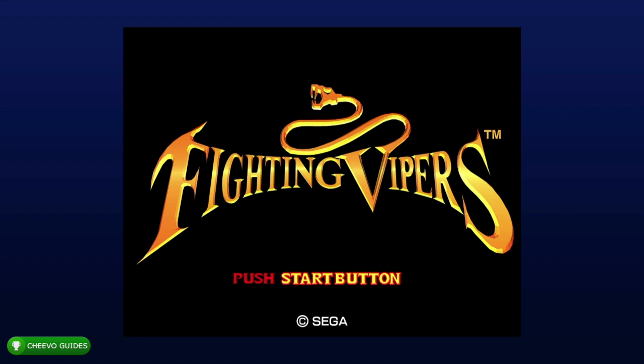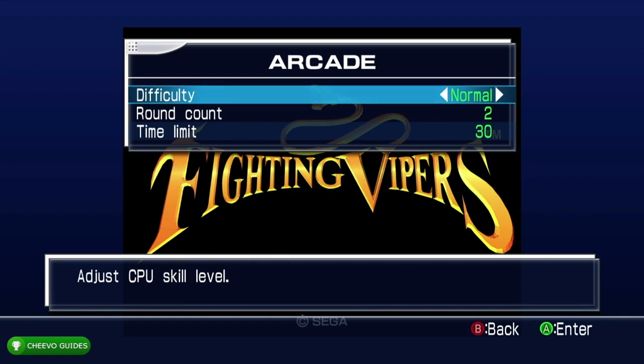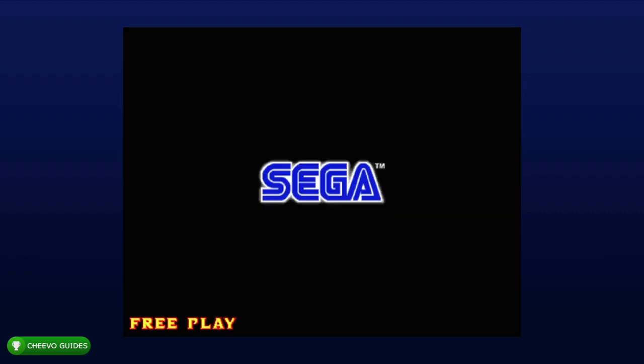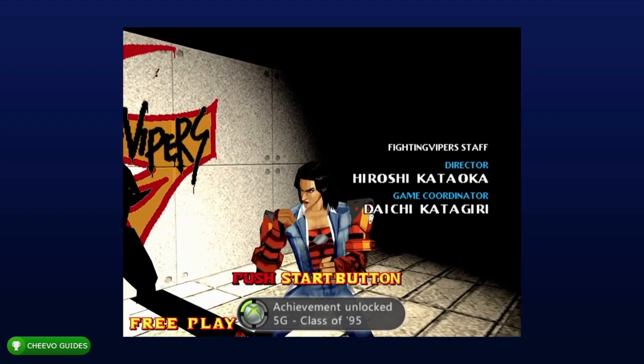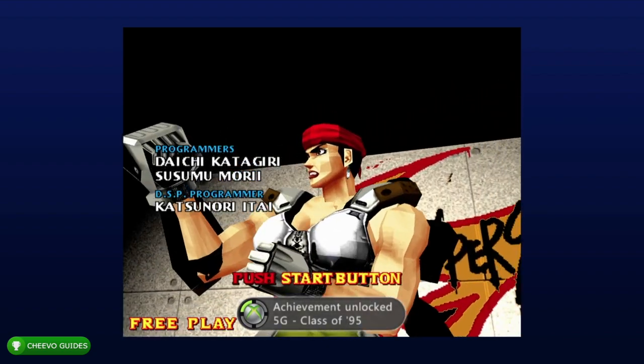The first achievement we're going to go for is the Class of 94 achievement. To do this, go to arcade and then during the settings screen hold X and then press A to enter attract mode, which is basically the demo mode. You'll know you did it because it'll have the credits in the beginning sequence of the game. That should trigger your achievement for 5 gamer score.